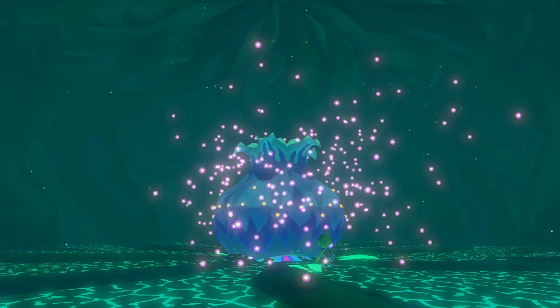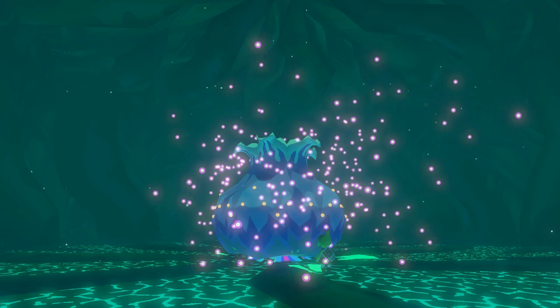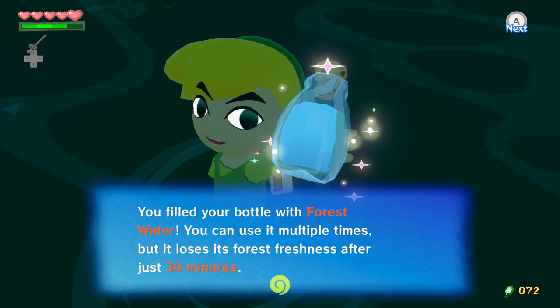In order to get rid of this pesky foe double quick, you'll need to stop off and grab some forest water from the Forest Haven — that place with the giant talking tree, you know what I'm talking about. Run over to the waterside and fill your bottle with it.